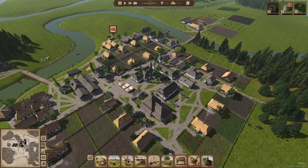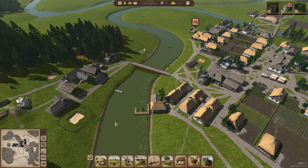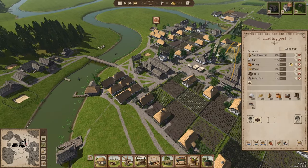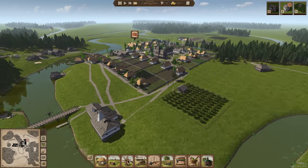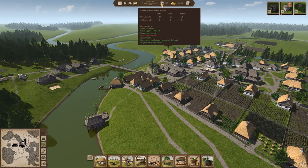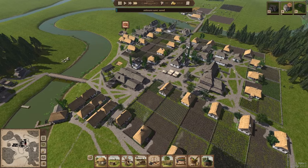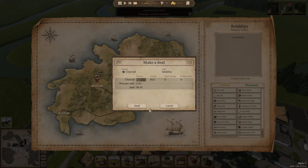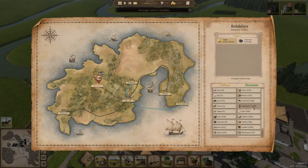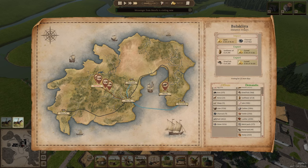Seeing that we're waiting for charcoal, I'm going to go to Balaklia again — they do sell charcoal and there are a few items I can sell them now. I'm currently at 130 villagers with 80 working adults, which is not bad at all. We've got almost 2000 charcoal — absolutely perfect. I'll buy that and sell them sunflower oil and 200 dried fish as well.